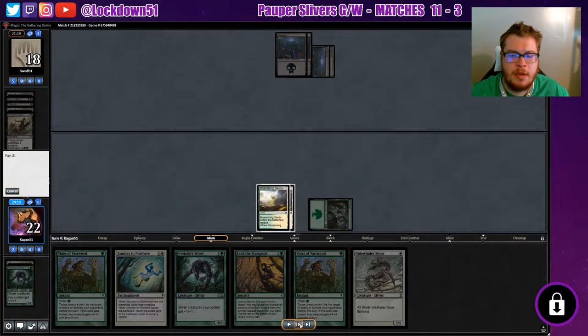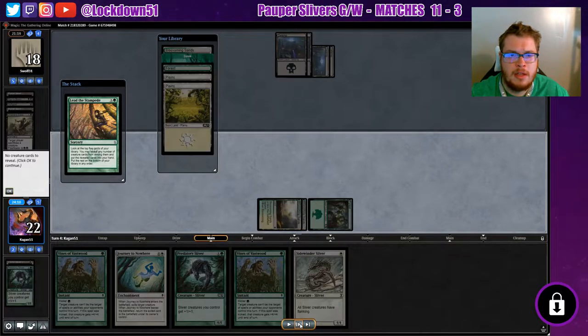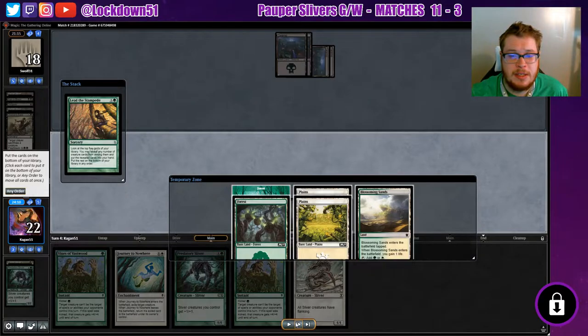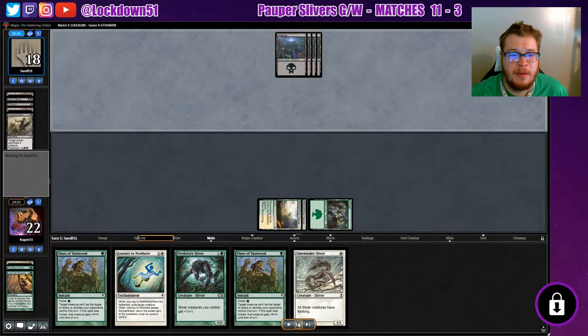With the opportunity to get out of range of another edict effect, we go for Lead the Stampede. My thought is we can take the turn to fill our hand so we can drop a bunch of stuff when we need to. Unfortunately we took a big L and drew five lands, which is insane — a complete bust. We just send it back feeling a little silly, but it is what it is.